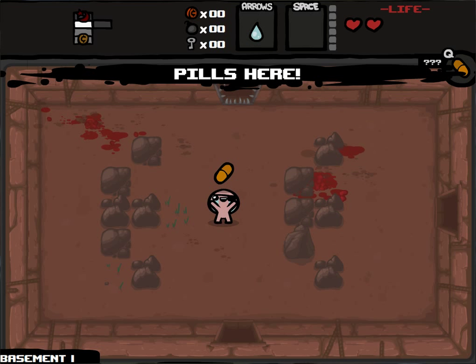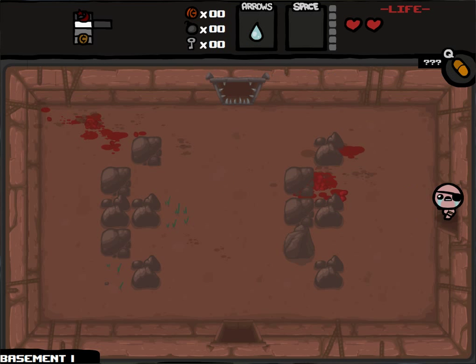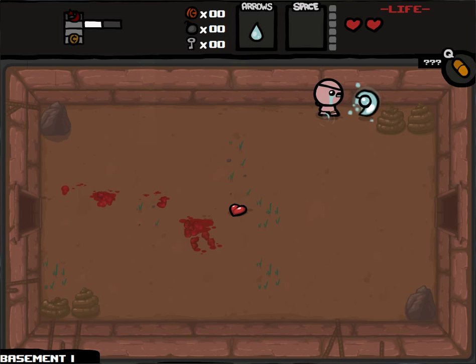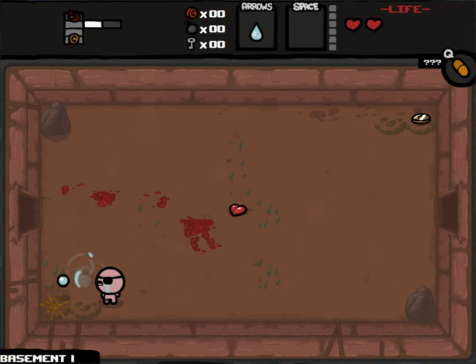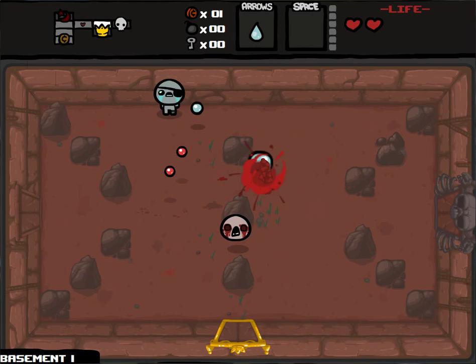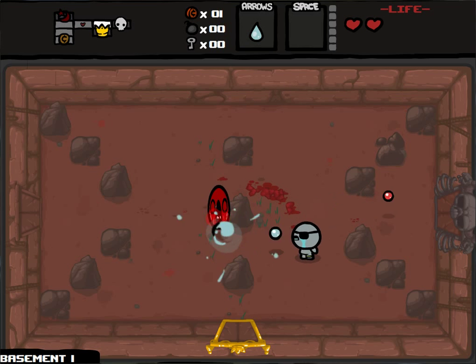Anyway, Cain has Lucky Foot. Lucky Foot means no pills are bad, and he has a higher win rate on all arcade machines, as well as more drops, I believe. Let's do that. Range Up — that's good, because Cain starts with pretty low range. Definitely satisfied with Range Up.